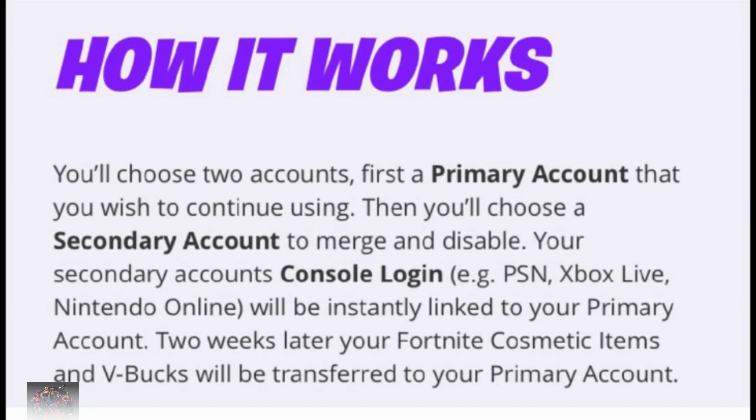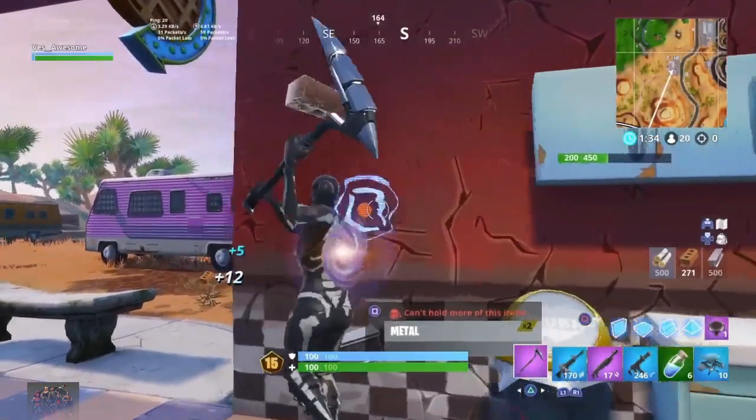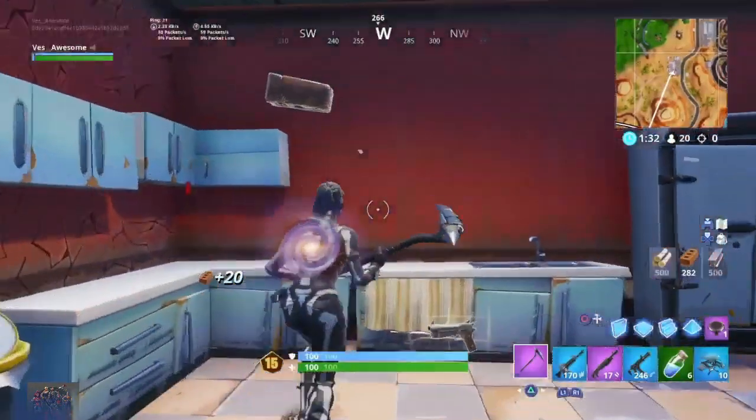You'll choose a secondary account to merge and disable. Your secondary account's console login will be instantly linked to your primary account. Two weeks later, your Fortnite cosmetic items and V-Bucks will be transferred to your primary account. That's not all the information — there is more important information that goes along with it.